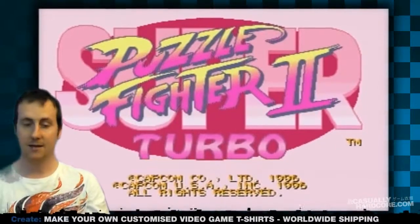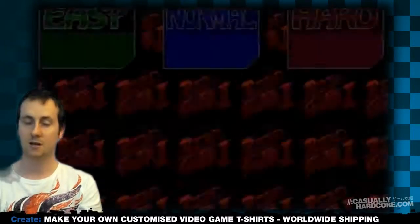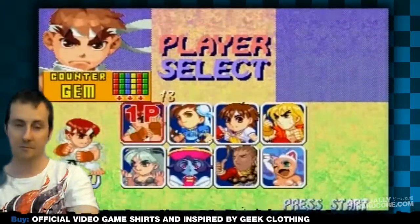The Puzzle Fighter game is a bit like Tetris. It's a sort of down-dropping puzzle game, but it uses gems. The gems will collect together, and you have to pick strategic times to smash them all, then drop the gems onto the opponent's block.